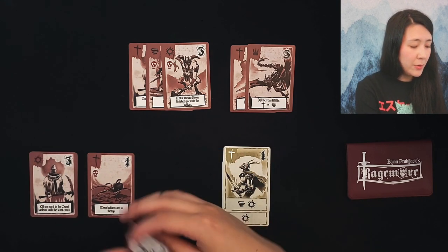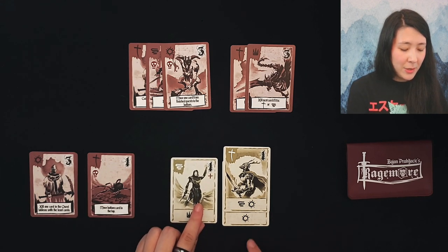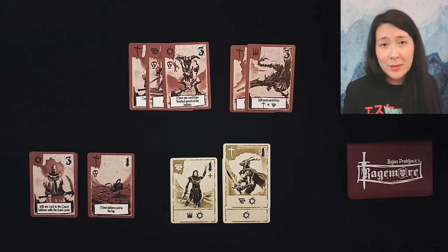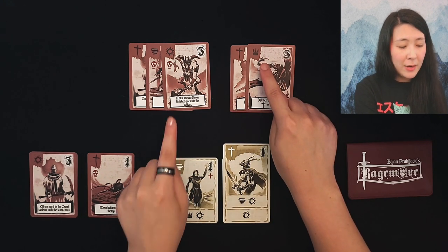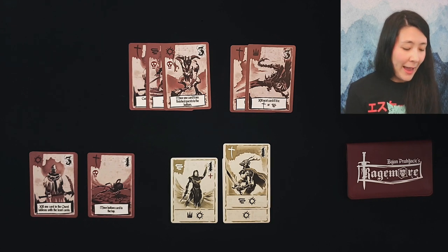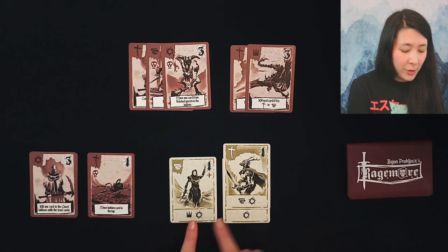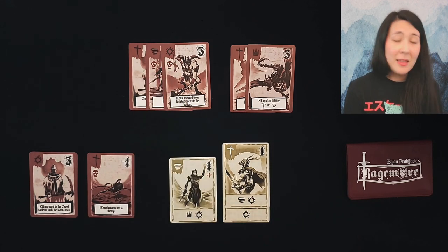Whatever card you use for the explore action will go to the bottom of your deck. It's important to note that when doing the explore action you have to use all of the icons on the card you select. So for example, if I have a crown and a sun, they both need to be part of the same quest - that's required. If they're from different quests, that would be an illegal action. You could however use two icons that do match a single quest.